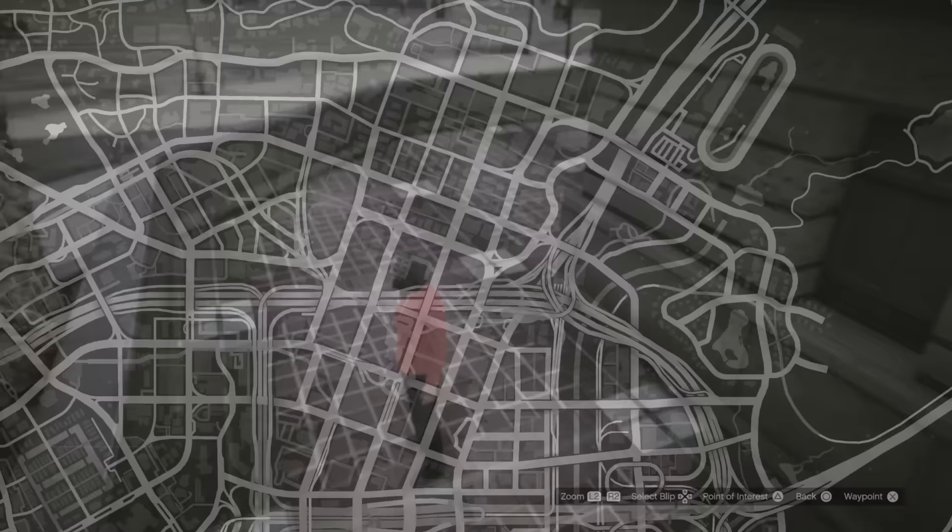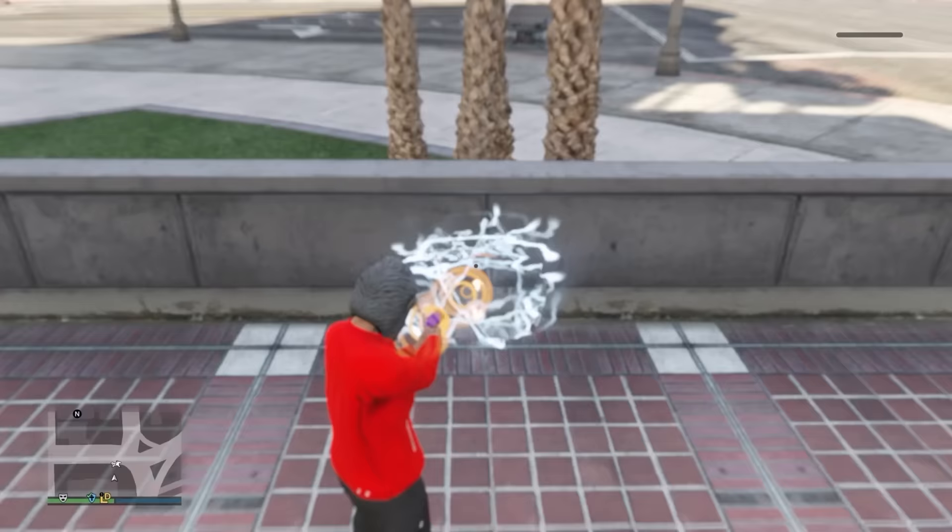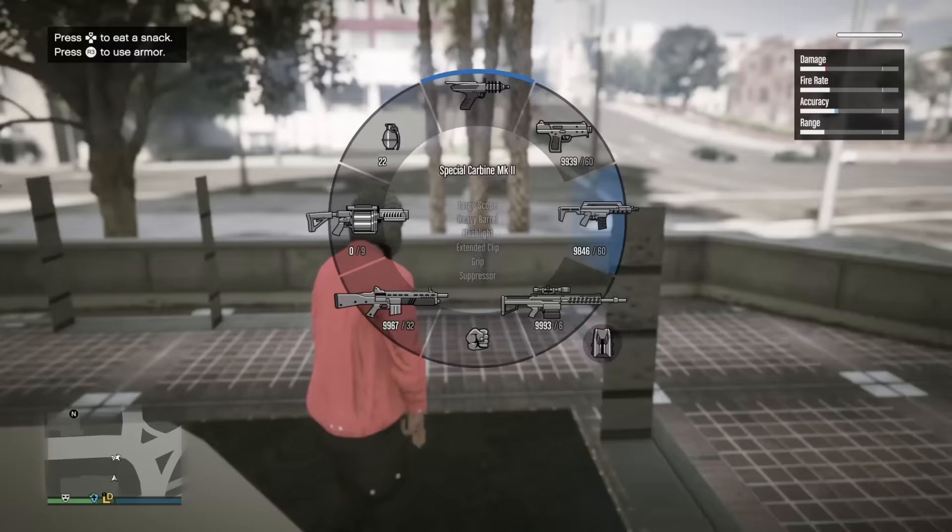Now we have another wall breach with the Up-n-Atomizer. It's funny how all of these just kind of work the same way. When Rockstar introduced the Up-n-Atomizer, they really introduced a whole can of worms that I don't think they were expecting. Head over to here on the map, line yourself up against the wall of this building, launch yourself in with the Up-n-Atomizer, and you are inside yet another building.